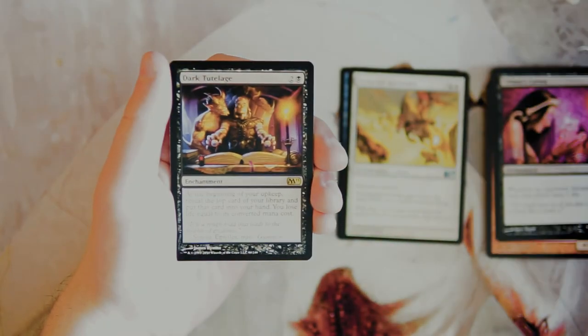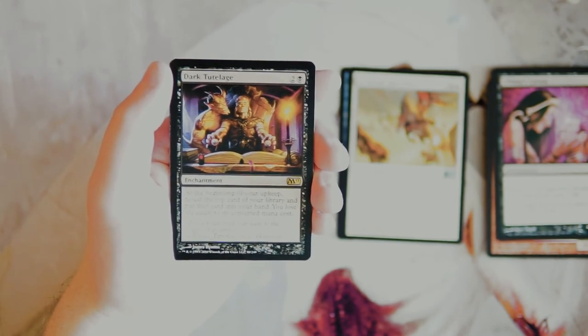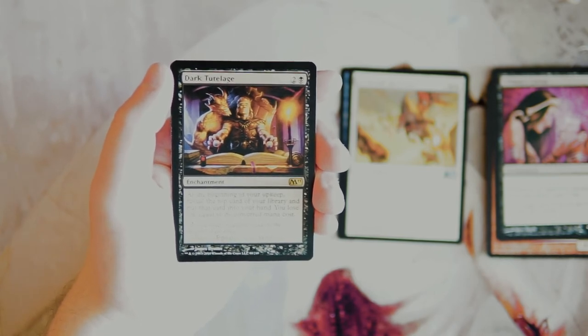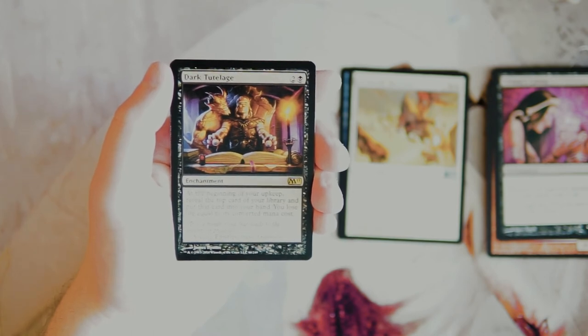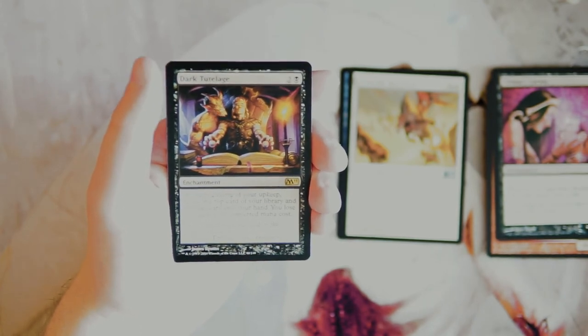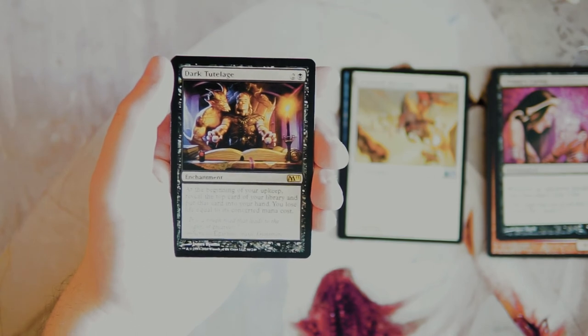Our rare is Dark Tutelage — an enchantment for two and a black. At the beginning of your upkeep, reveal the top card of your library and put it into your hand; you lose life equal to its converted mana cost. This is actually really powerful — basically Dark Confidant but not on a stick, which is fine. It's really really good, but you have to keep your curve low because it's going to deal a lot of damage to you very quickly. In limited it's not quite as good, but I would probably take this on a speculative pick just because I'd like to see how good it is.